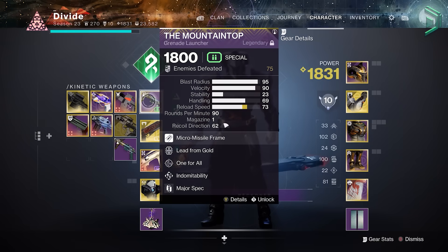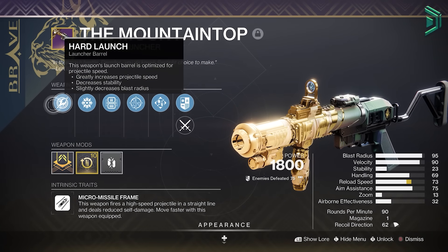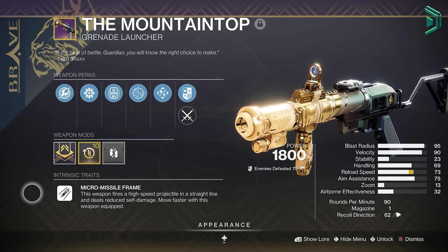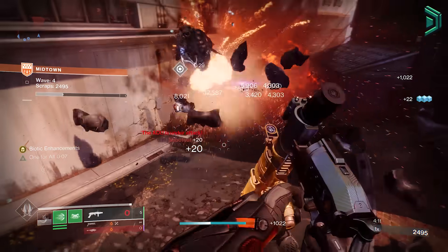Mountaintop is a kinetic grenade launcher — one of the very few unique grenade launchers in the game. What makes it fun is its micro missile that fires in a straight line and now deals reduced self-damage, so you can use it to launch yourself in the air, which is pretty damn fun.